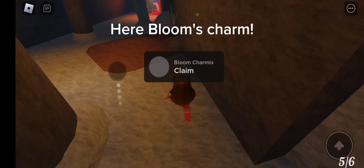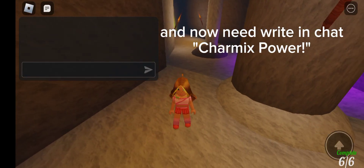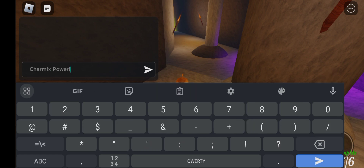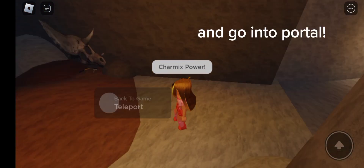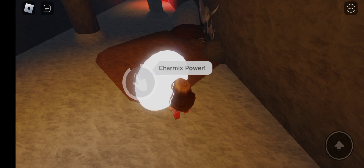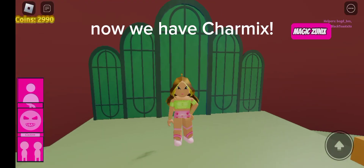Here Bloom's Charm. And now need write in chat: Charmix Power. And go into Portal. Now we have Charmix.